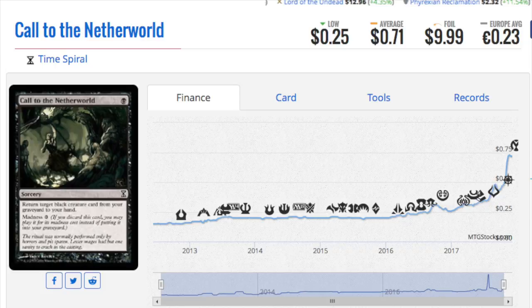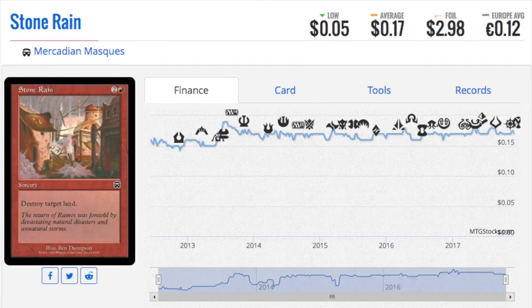Alright, let's move on to the next card: Stone Rain from Mercadian Masques. You might ask, why is a three-dollar foil worth talking about? Because previously it was under a dollar, and all Mercadian Masques foils are going up in price regardless of what they are. This is one of these interesting points that happen with old cards — it doesn't matter what the card is if it's old and in foil.